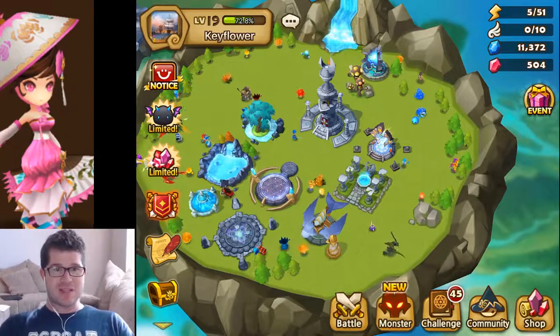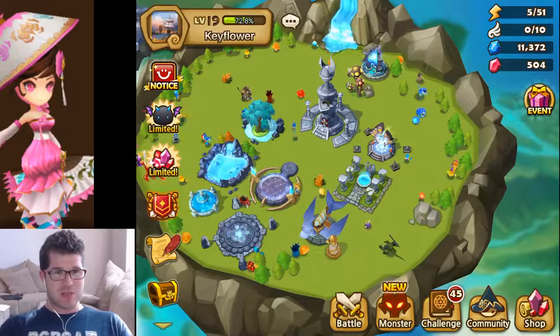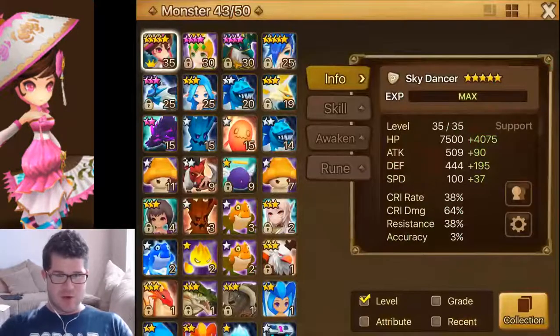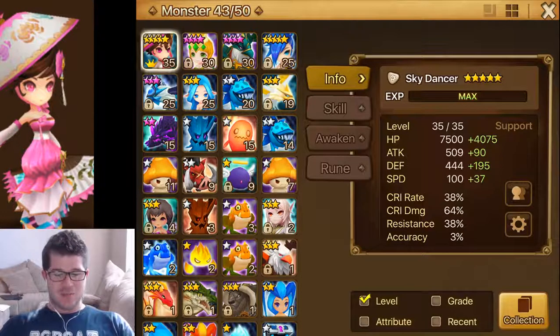Why am I making a new account? Why is little key flower here? Well, the answer is the picture on the left. It's all for this unit, the Light Sky Dancer, the Yin Hong. Super excited. It's a really, really good RTA unit. I don't know that this account will ever get to that point, but I think it's going to be a lot of fun. So we'll see.